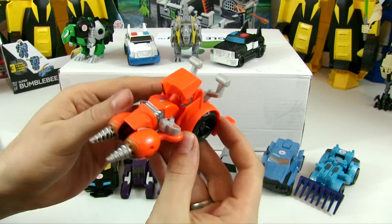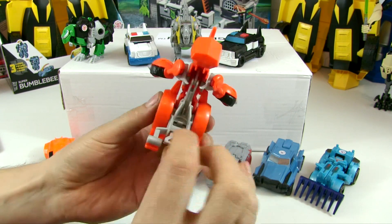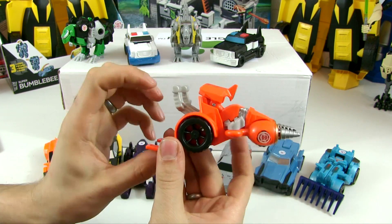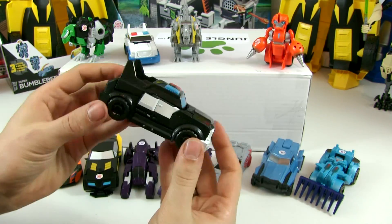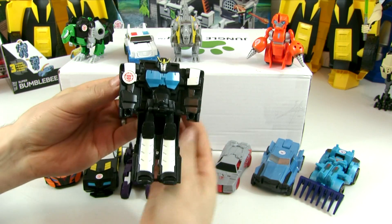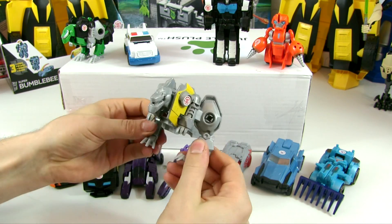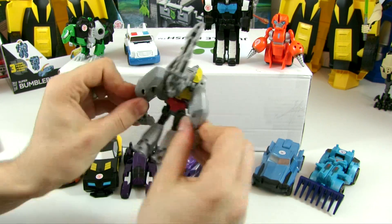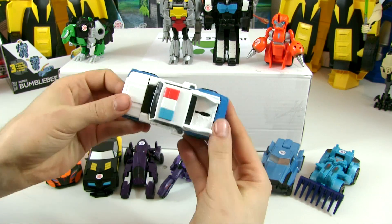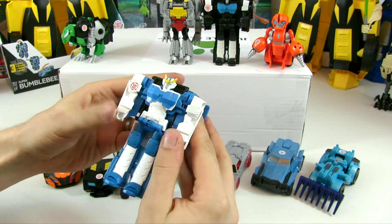Here's Fix It — to transform him you pull down on these levers on the back and he just pops up like that. Pull the tab at the back and he turns back into vehicle mode. Strong Arm: you pull the bumper and the back of the car down and she flips out — really simple and quick. Grimlock: pull the legs apart, the tail flips over the head — simple. Strong Arm again has the same transformation, gets a bit sticky for some reason.